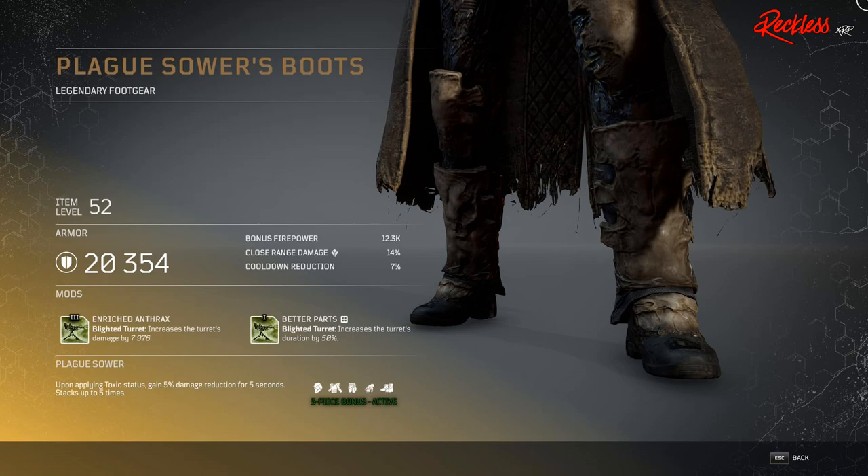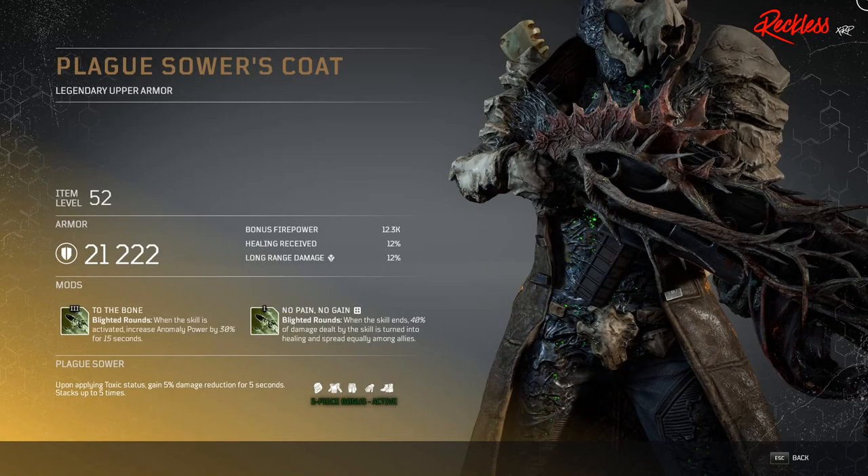First piece of armor is the Plague Sower's Boots — legendary foot gear. The Tier 3 mod is Enriched Anthrax, which affects your Blighted Turret and increases the turret's damage by X amount. Then we have the Plague Sower's Coat — legendary upper armor — with Tier 3 mod To the Bone, which affects your Blighted Rounds: when this skill is active, increase anomaly power by 30% for 15 seconds.